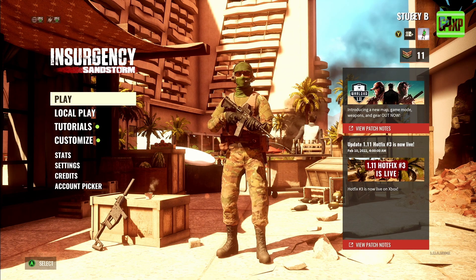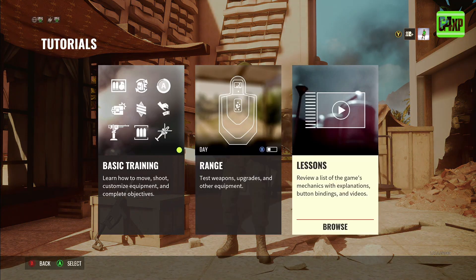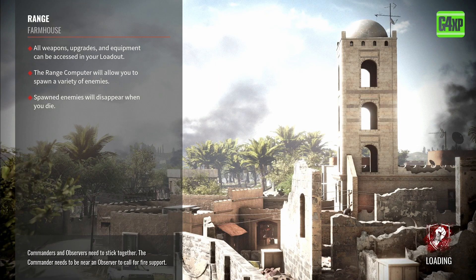In the menus, go to Tutorials and then select Range — it's the middle option. Make sure it's highlighted; it will go white like that. Hit the button and it will load up for you. I skipped over this in my introduction to the menus video and only gave a brief overview, but this is actually a very powerful tool to find the right weapon, the right weapon balance, and the right attachments.